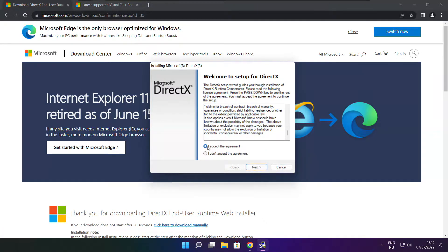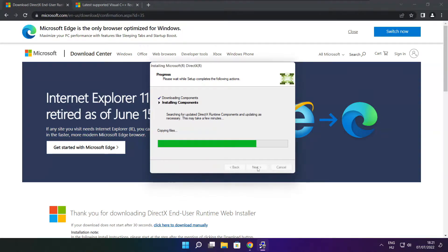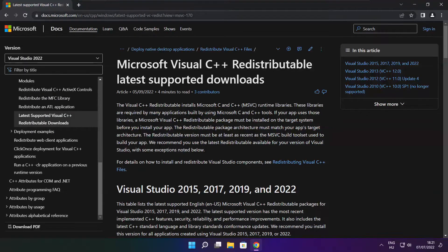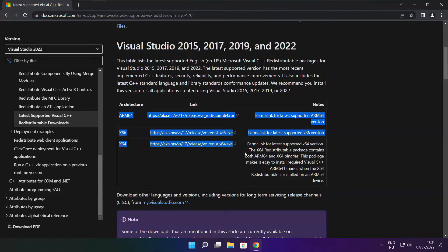Click I accept the agreement and click next. Click I accept the agreement and click next. Click next. Click next. Installation complete and click finish.